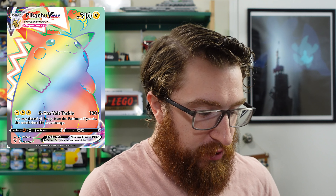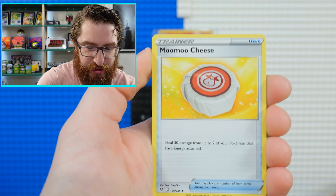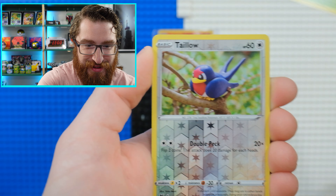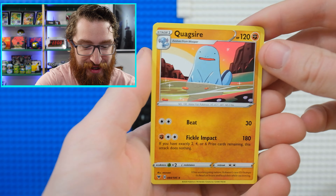Here's more Vivid Voltage, which is a really cool set. It has the Rainbow Pikachu — the Big Boy Pikachu. Grass Energy, Shuppet, Fairy Seed, Joltik, Sandile, Seedot, Reverse Decidueye, and a Quagsire — awkward-looking Quagsire. That was the last of Vivid Voltage.